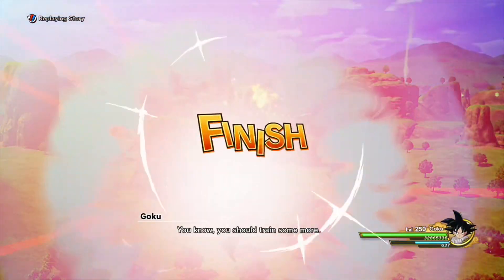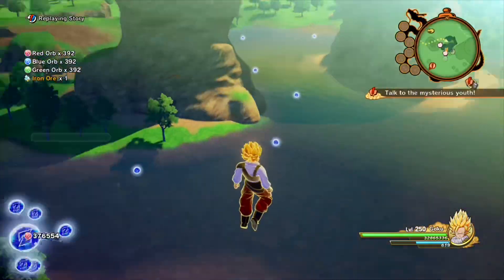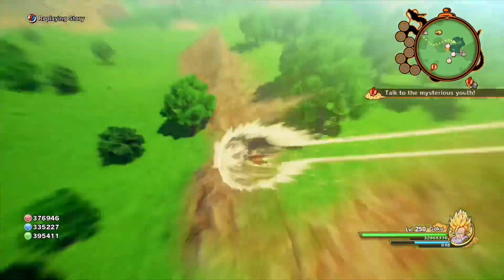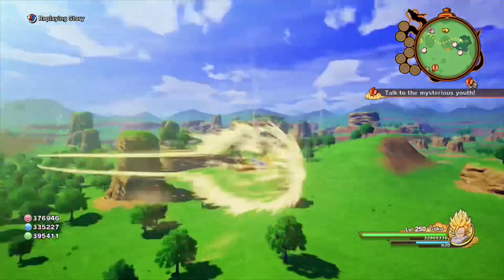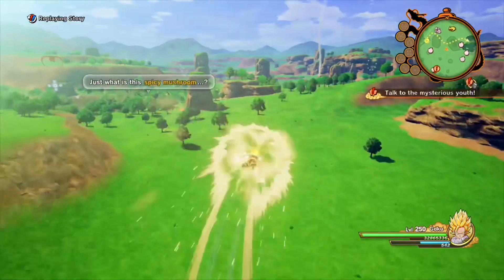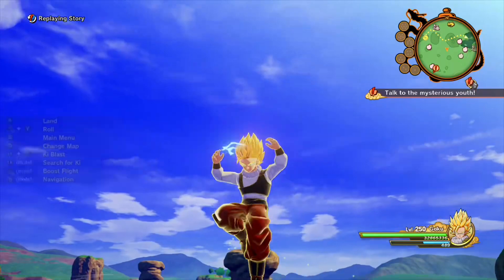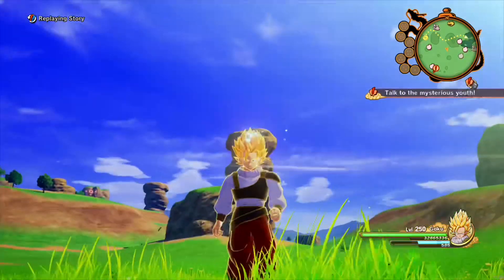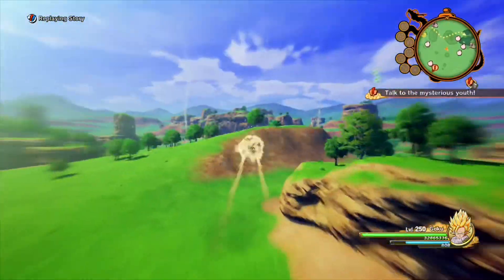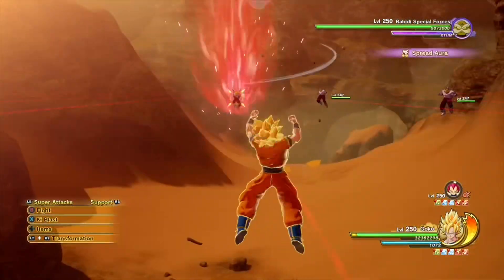Another thing on my list is free roam with Super Saiyan — please fix this. I should not have to do a glitch to free roam in Super Saiyan. It should be an option: when you get on the Nimbus or get your vehicle out, it should give you the option — Super Saiyan 1, 2, or 3. They let us do it in story mode, so why can't we do it on our own time? That's taking away half our stuff.